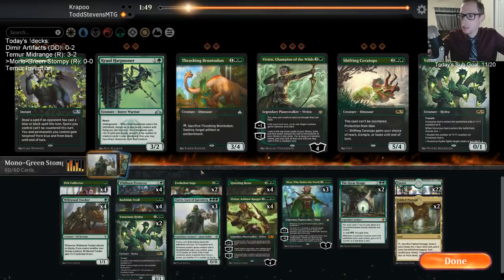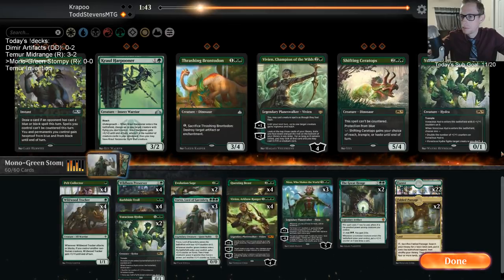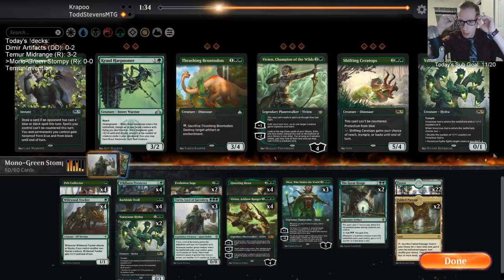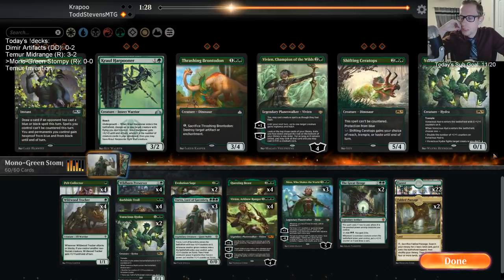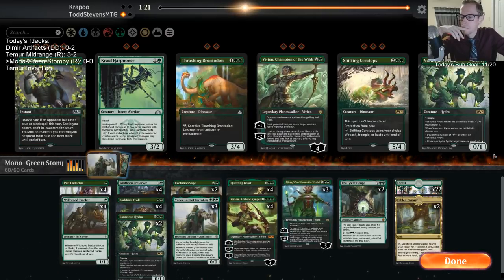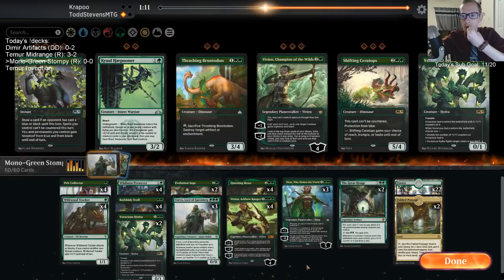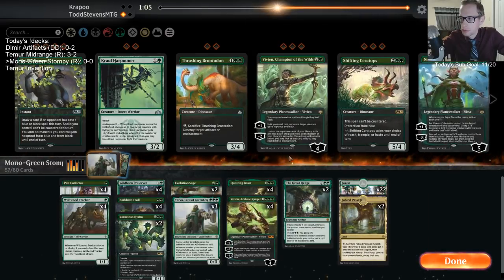We're going to be on the draw for game two. I kind of feel like Voracious Hydra is too hard to pull off in our deck. I definitely want to play all these Veils of Summer. Getting through Cavalier of Thorns will be a little tough but we have some cards that can handle it. Maybe we take out Nissas — Vivian is just awesome, going to be stealing so many games for us. Let me take out the Nissas.